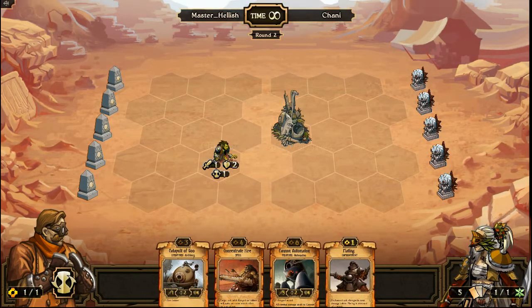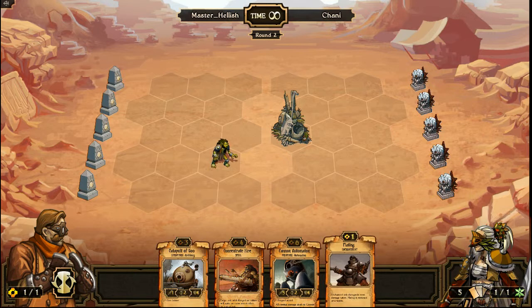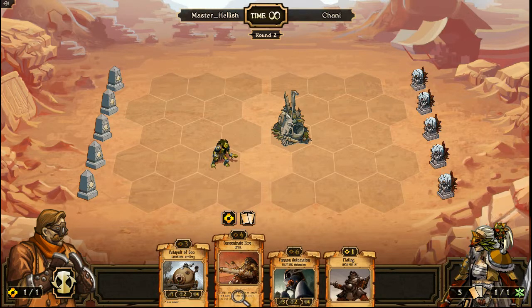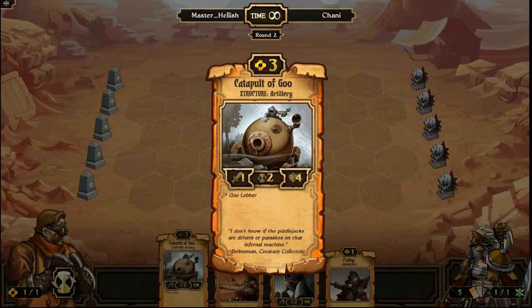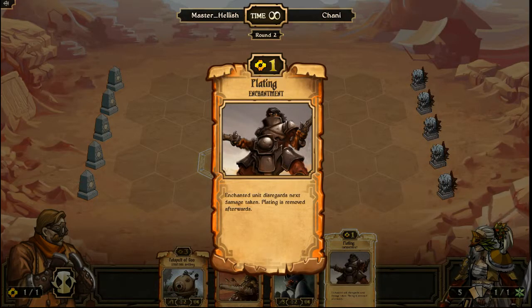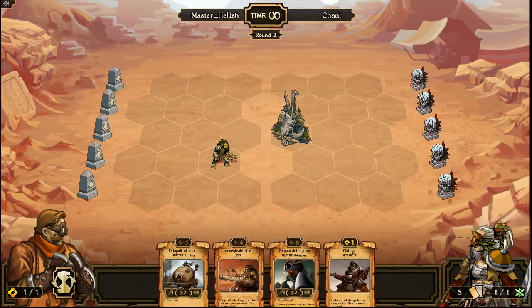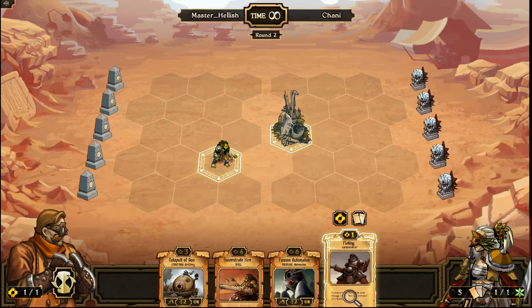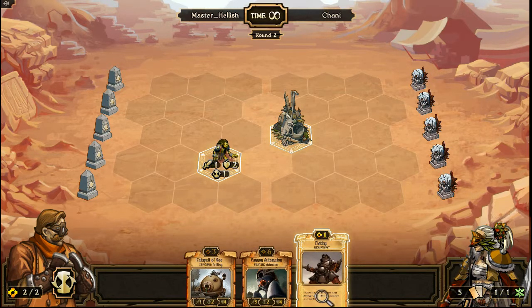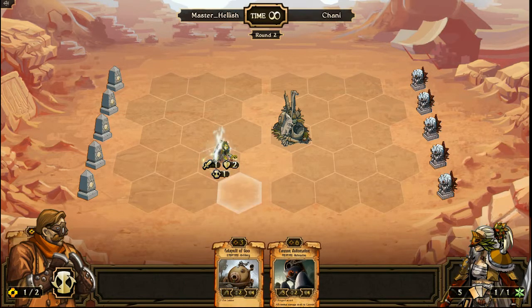See where the opponent is. The opponent didn't really do much. We've got an enchantment, a creature we can't play yet, a spell, and a structure — Goo Lobber. We could do the enchantment — disregards next damage taken — well, I'm not too bothered about that. We'll burn this one and play this. We played that — he's going to disregard the next damage. And we'll take the turn.